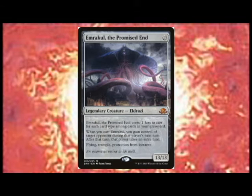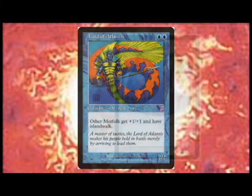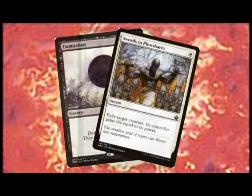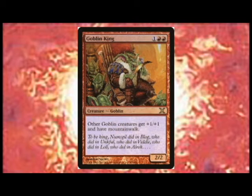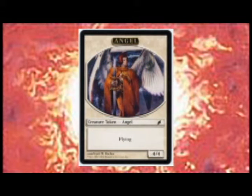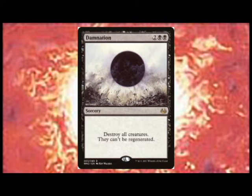Creature threats are both single creature bombs that can essentially win the game, lords that buff up fellow tribal members, and massive token armies. These are what you hold up field wipes and single threat removal for. A single creature bomb is something like a giant Eldrazi hitting the field. A lord is something that buffs creatures, and token armies are exactly what they sound like — a large group of similar creatures. Single threat removal is aimed at single creature bombs and lords. Use your field wipes on the token armies to extinguish the threat fast.